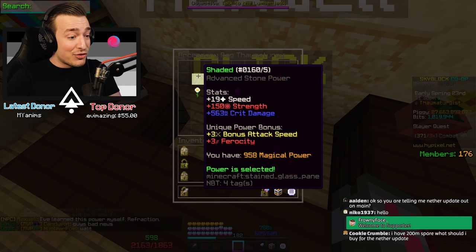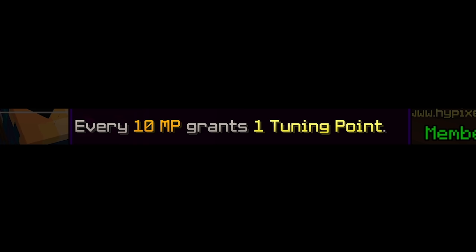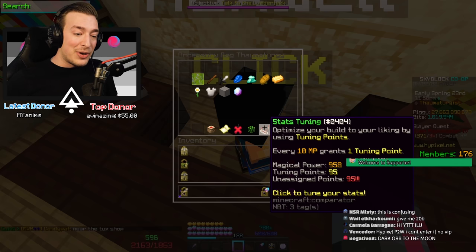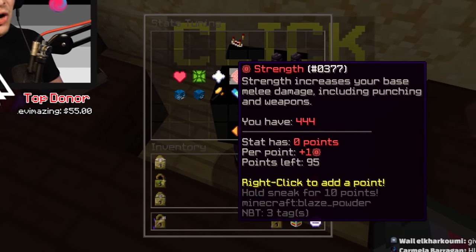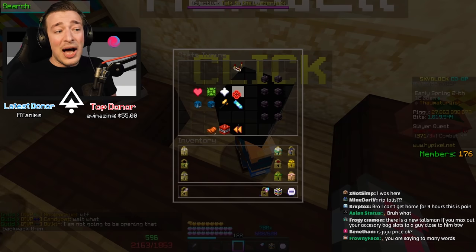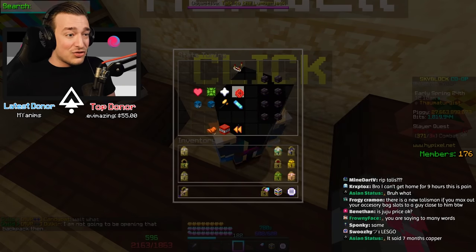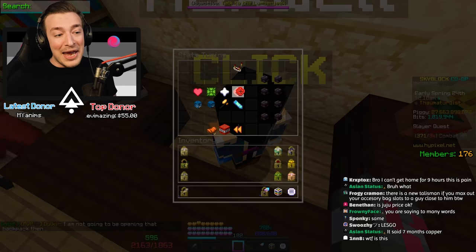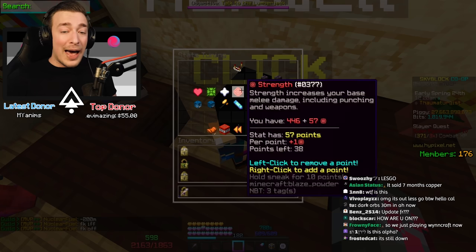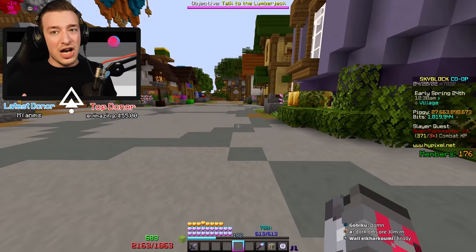Shaded gives me 19 speed, 150 strength, and 563 crit damage, plus three attack speed and three frosty. You also get one tuning point for every 10 magic power — I have 958 magical power so I have 95 tuning points. You can assign those tuning points to individual stats, so if I wanted, I could dump all my points into strength. I really like the builds you can make with this overall.